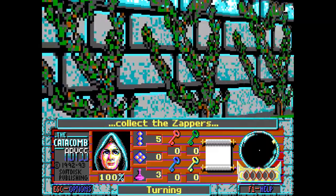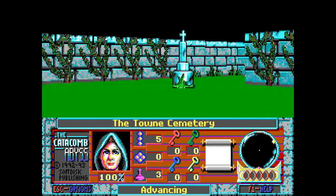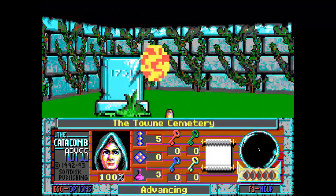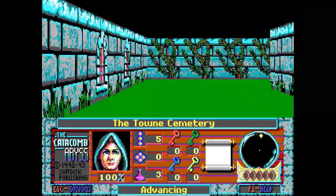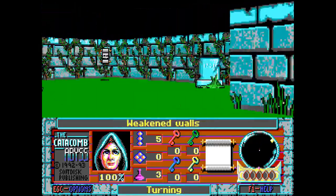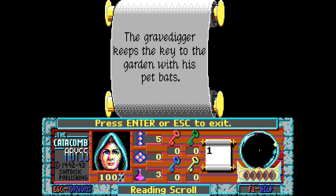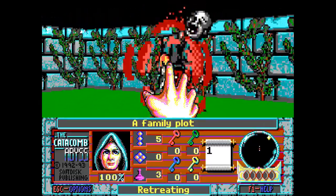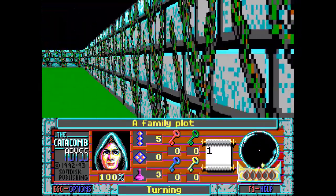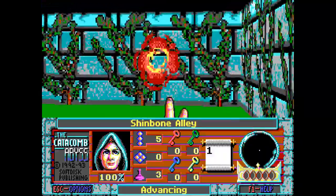Collect the zappers and cure potions in this area; be ready with the Control and Z key as you venture beyond. Save as you go. It's telling you these walls are weak — shoot through them. I don't know why the sound effects are so much worse in this one. And you know, I thought it was bad enough in the other game with that little 12-second music loop, but silence is even worse.